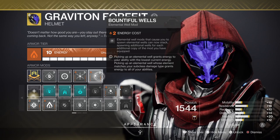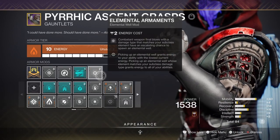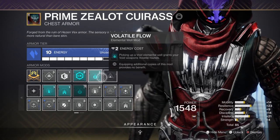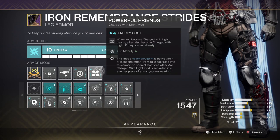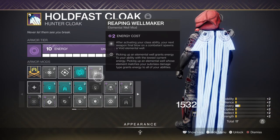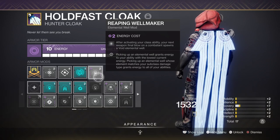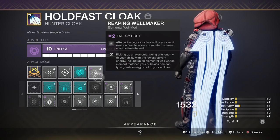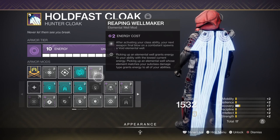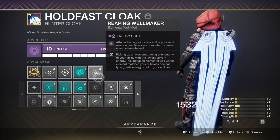For mods, we have Bountiful Wells for getting two orbs instead of one, Elemental Armaments that will allow us to create orbs via our weapons, Volatile Flow which will allow us to make our void weapons volatile via orbs collected, Powerful Friends for the plus 20 mobility, and the Reaping Wellmaker mod for creating even more orbs the moment we dodge. Everything here is designed for supporting your abilities so you can get them back quickly, weaken others, and severely enhance your exotic weapon in use.